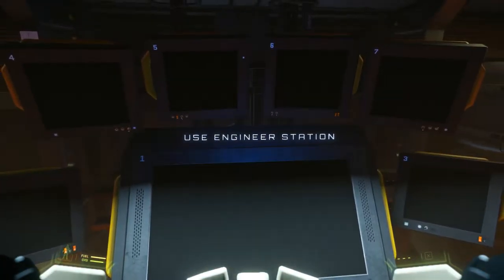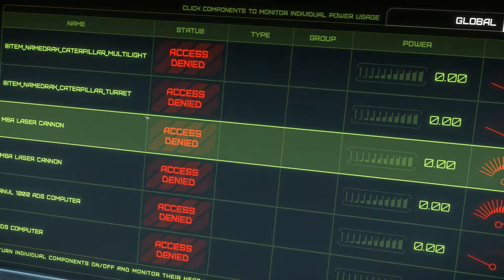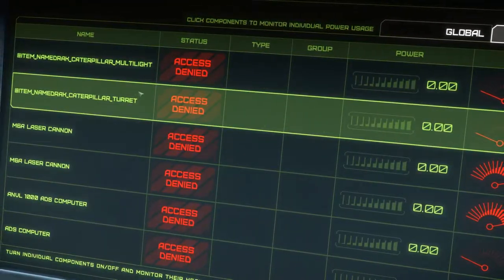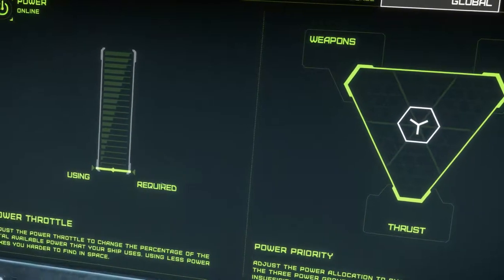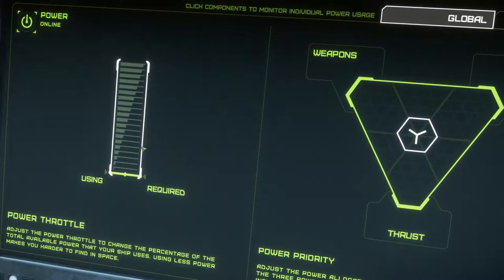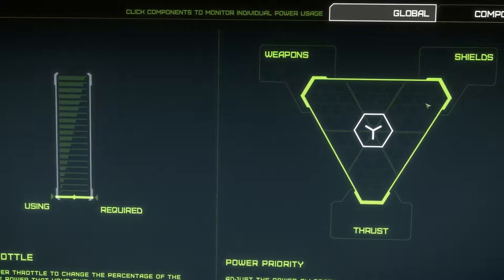You can use the engineering station - let's find out what it does. Here are your components: M6 Anvil, ADS computer - interesting, I've never seen some of those. And here you have sliders for shields, weapons, and thrust. Then your power - how much power is used when the throttle is at 100%, meaning how much of that power is being applied towards the engines. Weird how it moves around, not sure I like that, but cool.